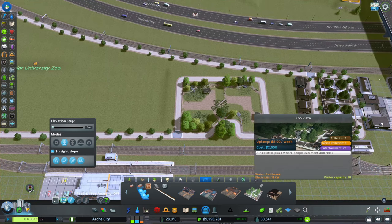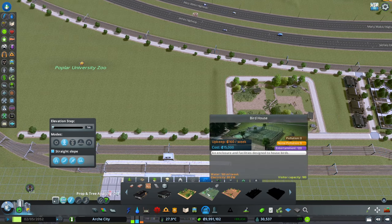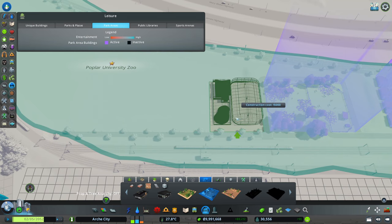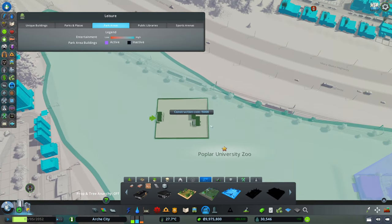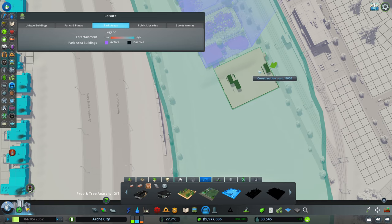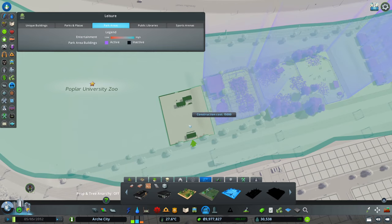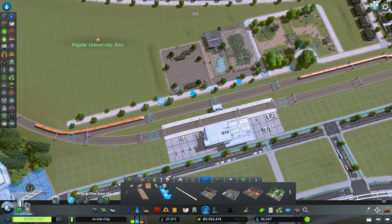We have our first attraction: the moose and reindeer enclosure. For the second one, it's the birdhouse - I do like the birdhouse, so let's have it in there. Depending on the size of these buildings we might go one way or another, but for now this will work. I'll start with the antelope enclosure just here and then we can work around that.